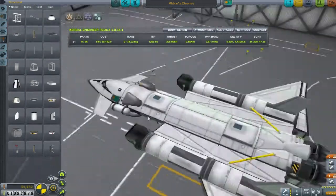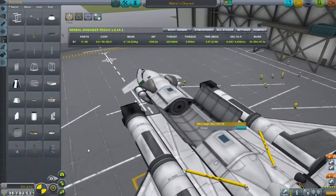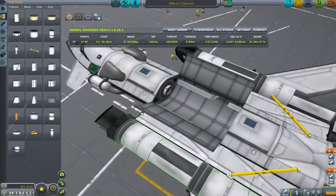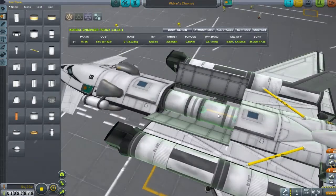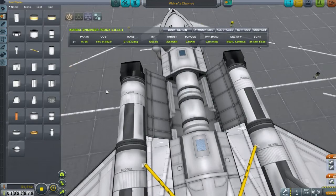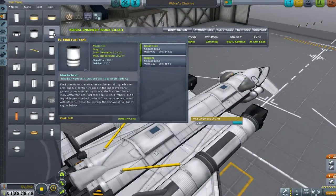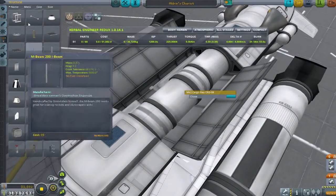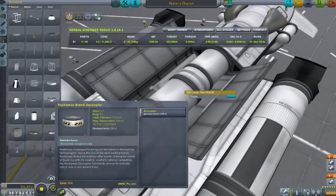I thought maybe we'd do it with space planes as it's the cheapest way. So here we are in the space plane hangar trying to get Aldrin's Chariot working reasonably well. You'll see I'm putting a fair payload in the cargo bay - if I can get this into space, I reckon I can get any satellite I care to think about into space. At least, that's the plan.